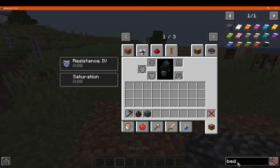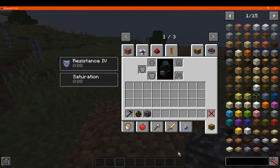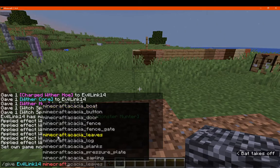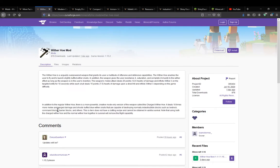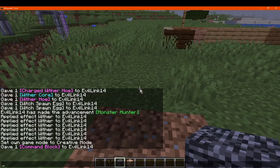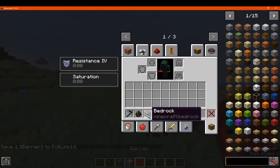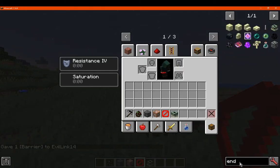For example: bedrock, command blocks, and barrier blocks — which are pretty much kind of the same. It's not there right now though, which makes sense. The examples are bedrock and such, so you could go with an end portal frame and a few other things that would also fit — structure void, and others.